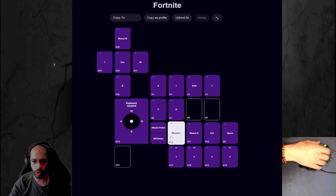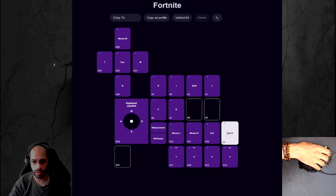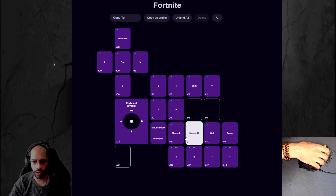The next row moving away from the palm stays the same across all games I play. The first one is left mouse click, the second is right mouse click, the third is crouch, and the fourth is jump. Those are the same across everything.